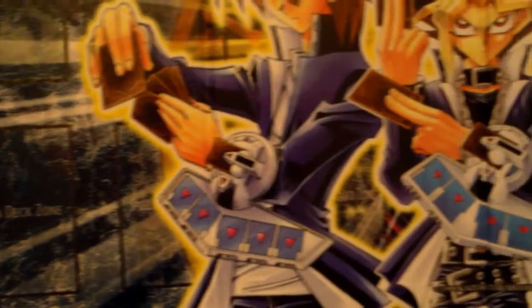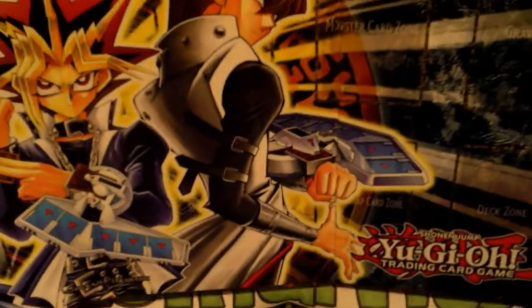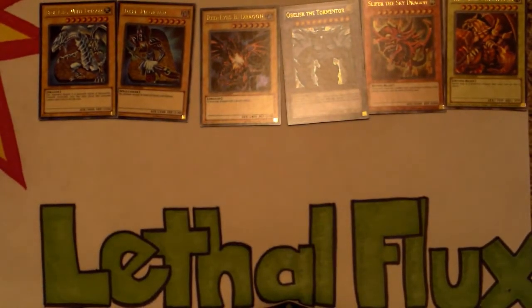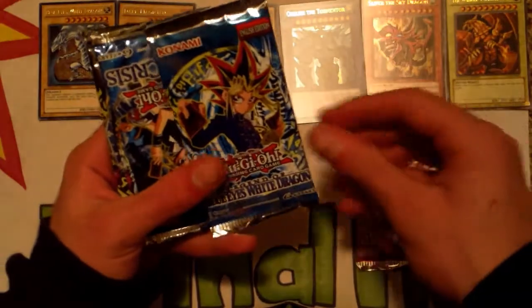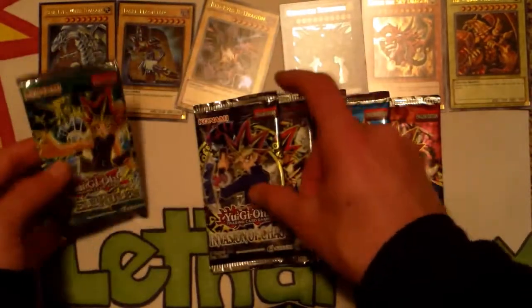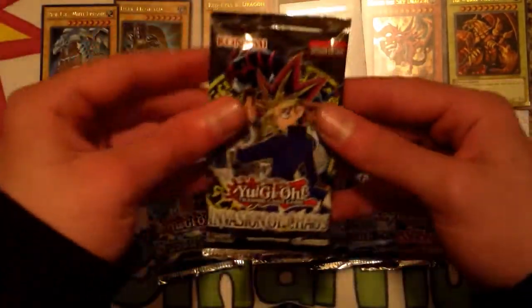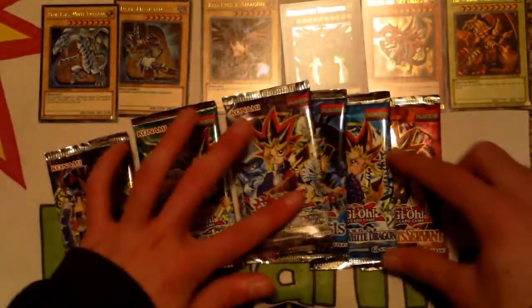You got Kaiba starting from the left, Joey, Yugi, and then Kaiba the douchebag of Yugioh — even though he's kind of cool. That Slifer looks pretty badass. So let's bust into these packs. We've got Pharaoh's Servant, Legend of Blue Eyes White Dragon, Dark Crisis, Metal Raiders, Invasion of Chaos, and Spell Ruler. I'd really like an Invasion of Chaos DMOC — that would be amazing. Let's start with Dark Crisis.